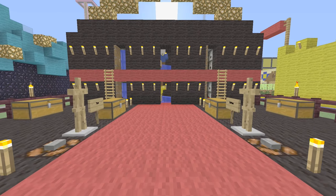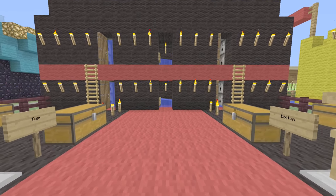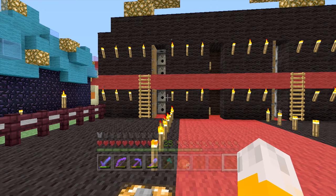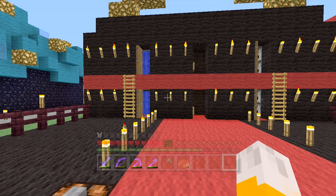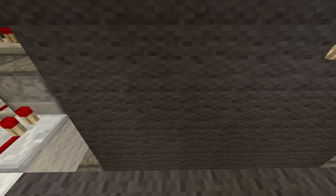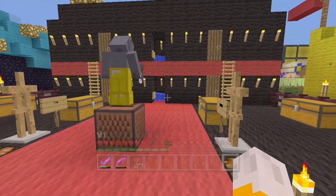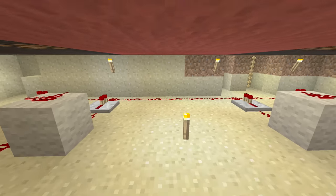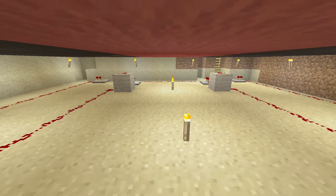My 3rd favourite redstone creation is my Fashion Sense minigame. The redstone in this game is used to put a full set of armour on an armour stand and release water to make it move from one side to the other. It sounds simple enough but it was tricky to fit so much redstone into such a small space. It was also a challenge to make sure the water on the opposite side was turned off while not releasing more armour. It was a tricky problem but I think I was able to solve it with a pretty elegant solution.